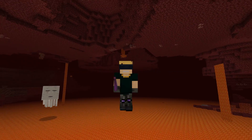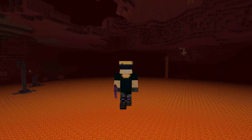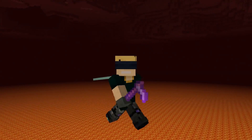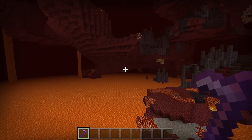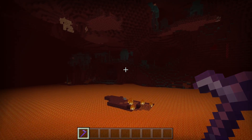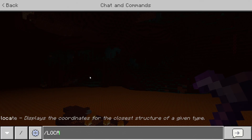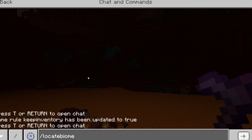Admittedly, that first one was a pretty small one. The second feature is definitely nowhere near as small, unless you only play Survival Mode — then this is something you would never take advantage of. Here we are in the Nether Waste Biome — insanely boring. We've got a Basalt Deltas right there, a Soul Sand Valley, and over there a Warped Forest. You know what I haven't seen? A Crimson Forest. You know what we could do to find it? We could use the Locate Biome command — except on Bedrock Edition, that doesn't exist.